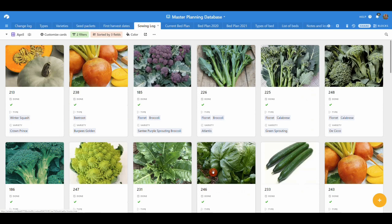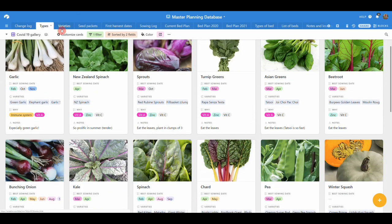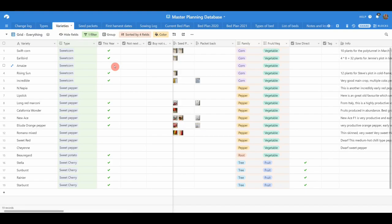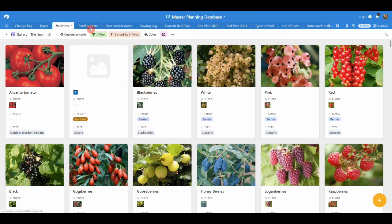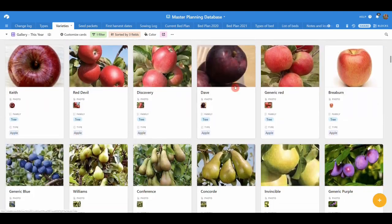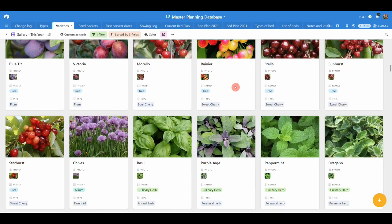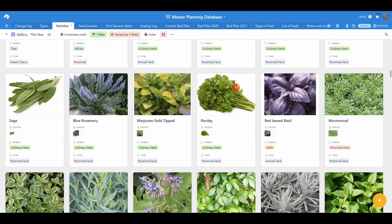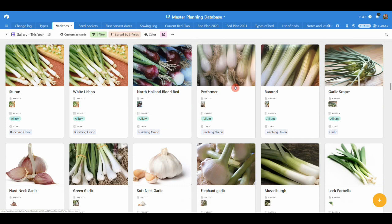I should mention this database and all the other databases I've got. There's a database of all the different types and varieties of veg I grow. I love scrolling through it in winter when there's nothing going on, looking at all the amazing things we're going to be eating in summer. You can get this database with my data in it, or without it and put your own data in, or get it with my data and then make modifications. All the options are described in the links in the description.